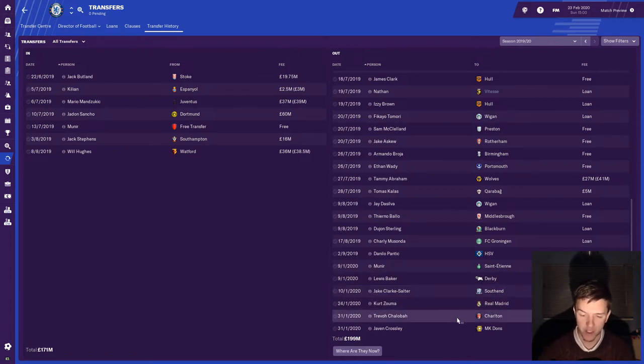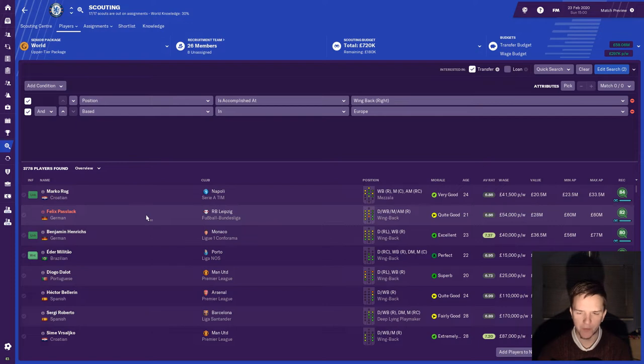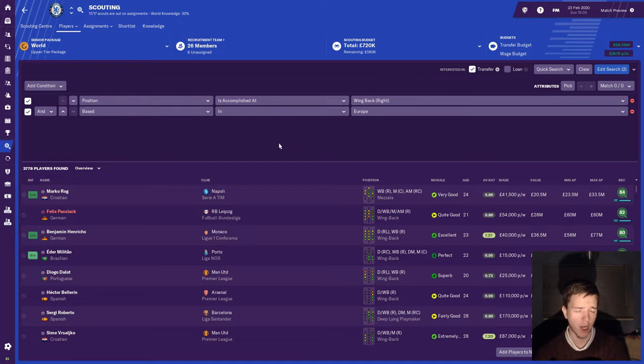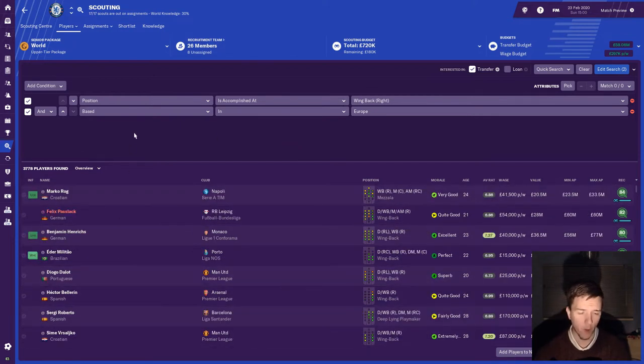Lewis Baker went to Derby for a million pounds, but not a player I was planning to use. We ran out of time looking for a wing back — we looked at Passlack but 60 million was too much, and we tried taking Weiser on loan for half a season but they wouldn't let him go. We've ended up empty-handed, but Moses is still here, having turned down a move, and we've got Zabaleta and Jack Stevens as wing-back options so we should be okay.